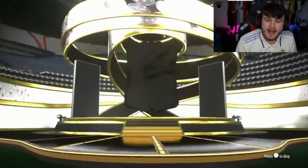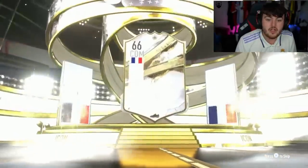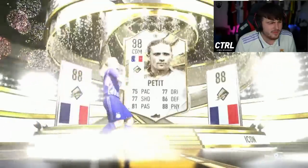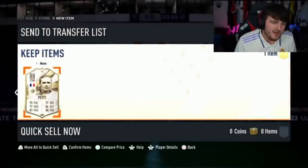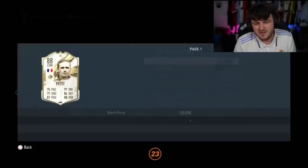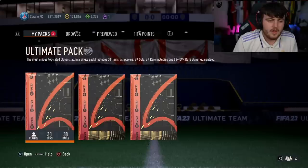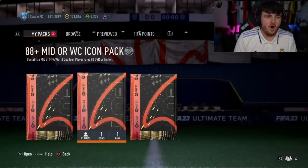We move on and open the next one — back to a mid icon, French CDM Petit. It only could have been Petit, right? Though Makelele might have been a CDM option too. Not a great pull but not awful — it's very average, like a very mid card. Usable but not what you want to see.